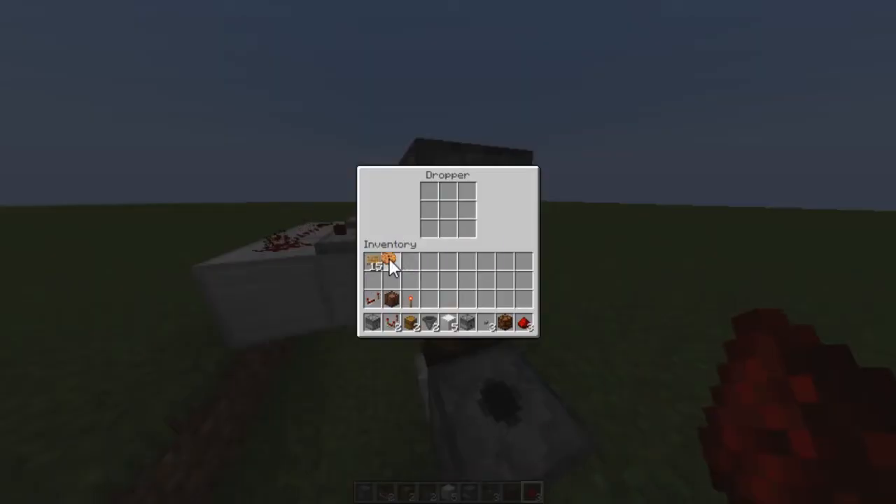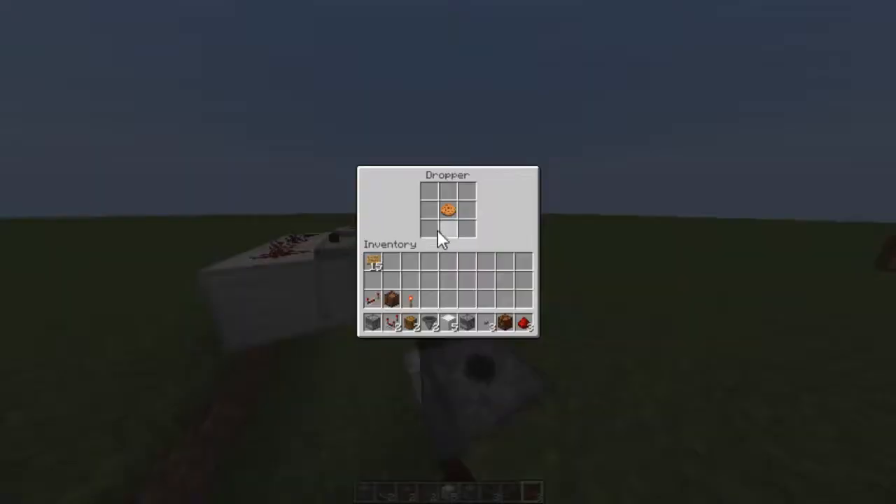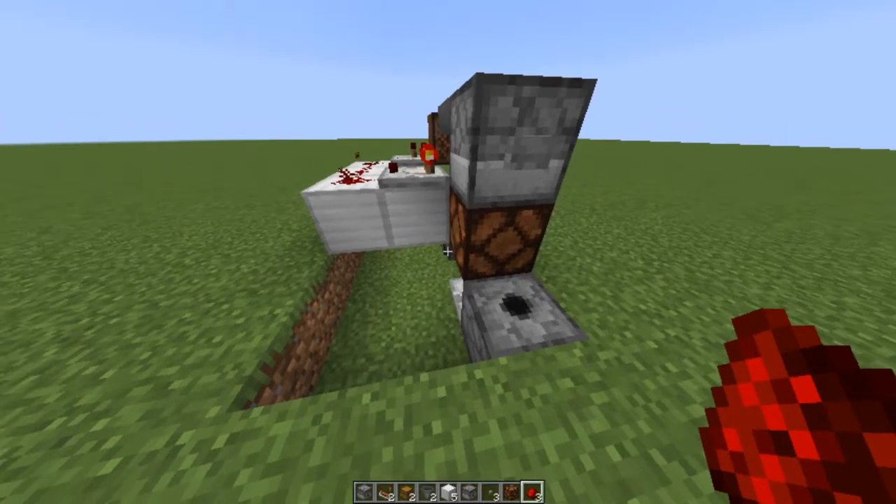If you put, say, a cookie in, it gets rejected and you don't get another cookie. Now, you can customize what item is required and what comes out of the machine, and it fits snugly in a 3x3x5 area.